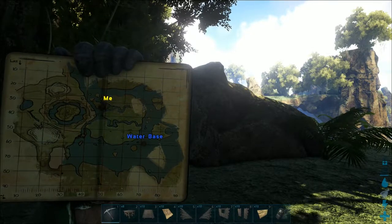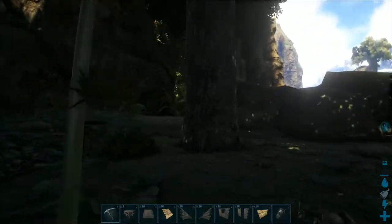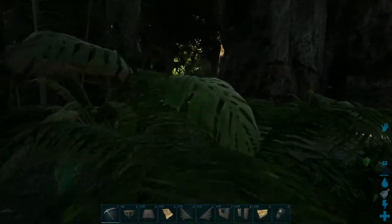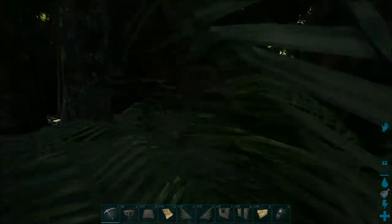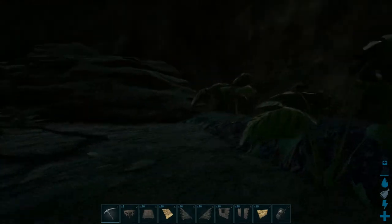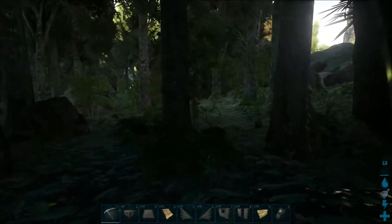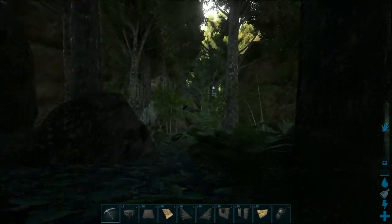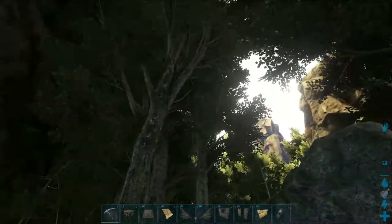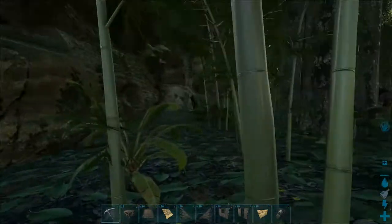Don't pay any attention to the water base. That's a failed idea — it didn't work out. UTC invited me onto the Building Evolved server a couple months back, and I have been building up a bunch of tutorials and stuff like that. I wanted to start a kind of creative building series, just me, a little more casual. While I was looking for ideas, I stumbled upon this idea to do a cliff city, and so that's why we're here.